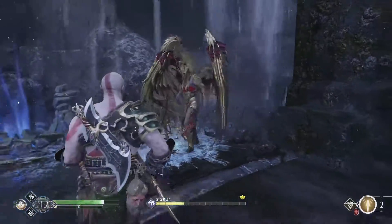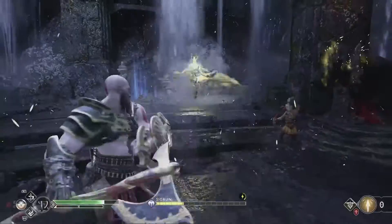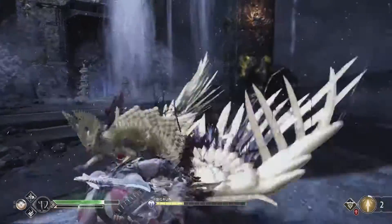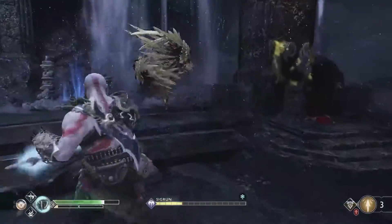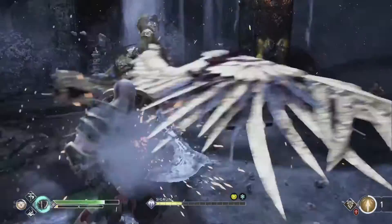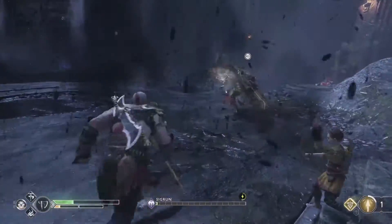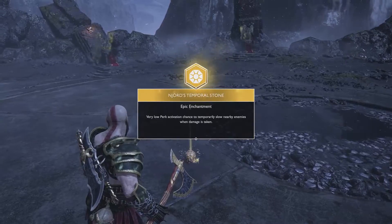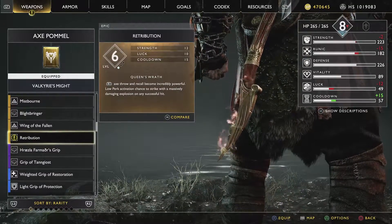Those are basically all of her moves, but you never really know when she's going to combo two or more of them together. So always be alert and ready for the worst. Sneak in quick attacks when you can but never get super aggressive because she'll destroy you. If you're patient and dedicated you'll eventually take her down. Your reward is the epic enchantment Nord's Temporal Stone and the epic Axe Pommel Retribution.